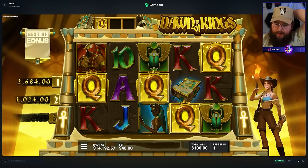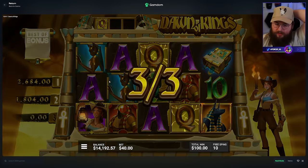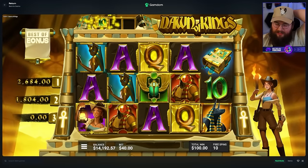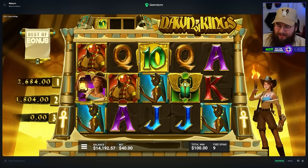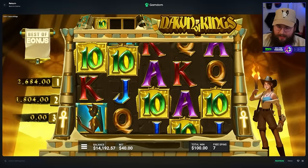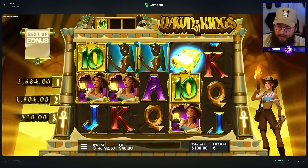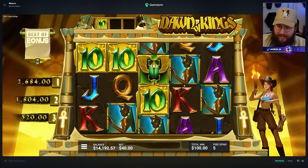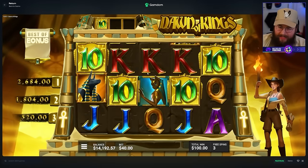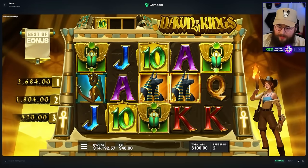We got four! 780 - wow, kings are way better than queens. Last one - give me a good symbol. No, it's tens. We need re-triggers on this one - I think we're going to get the kings as the best one. How much do they pay? 520 for four - oh that is terrible. On a theoretical 8k bonus buy this is not good. I think we're going to get about 2,600.